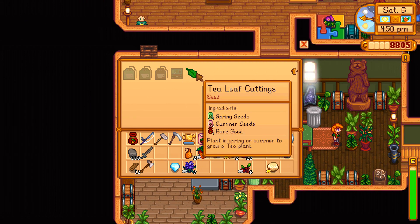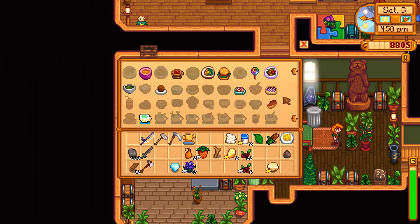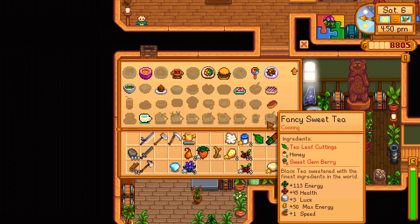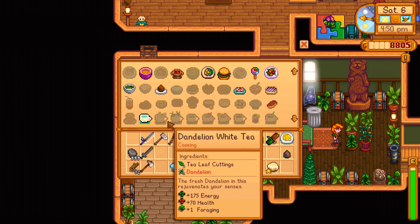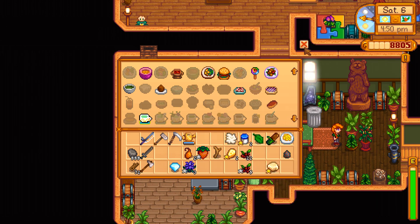Plant in spring or summer to grow a tea leaf plant - well, I want to plant it in my greenhouse all year round. You get a plus two speed boost if you have green tea, so that's what I'm going after. That's why I'm making all of this focus on tea. A fancy sweet tea with honey and a sweet gem berry gives you plus three luck. The tea bags and cartons and the collectible tea box are all just special collectible items to sell. And we could make all the different types of tea and put them inside the museum - that would be really fun.